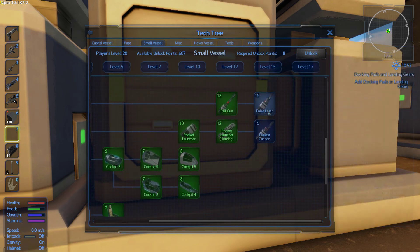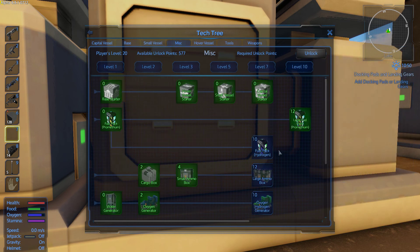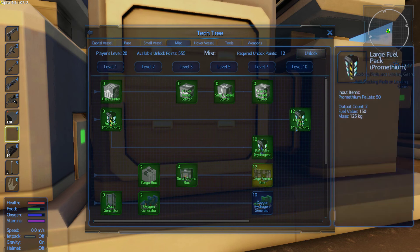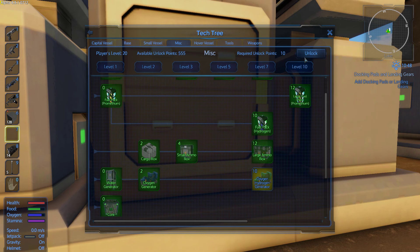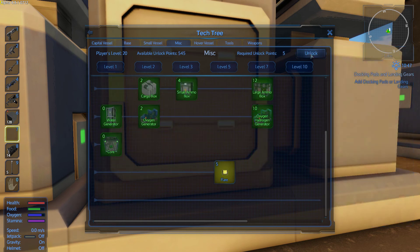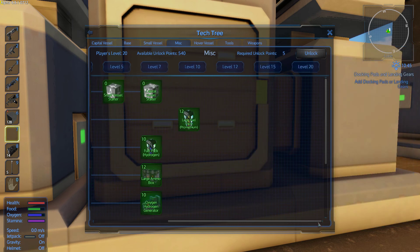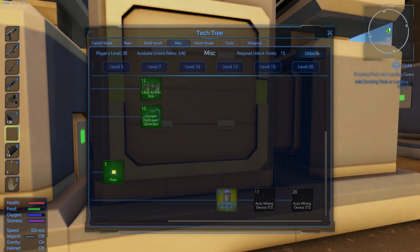And then we go over here, probably unlock a couple other things. We'll skip hover vessel when we get there for a bit, we'll come back to it. Is this bugged? Oh, we can still unlock them all. Okay. It says I am at — oh, no required points. I was looking at the wrong one. I'm like, wait, what? That requires that many, you know. I can't unlock that, that's all I have left.